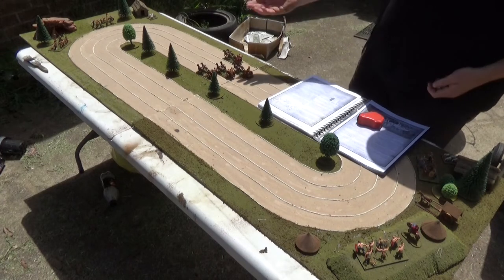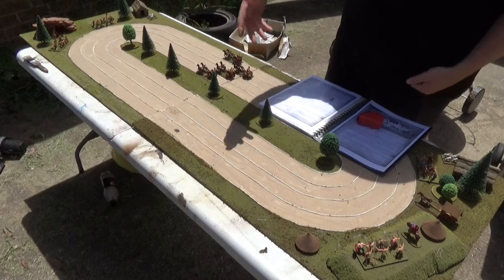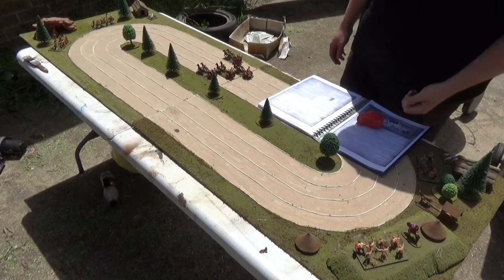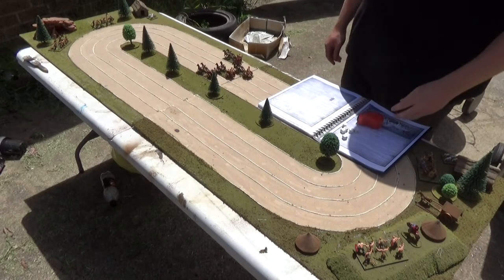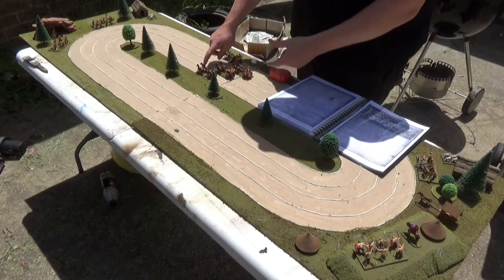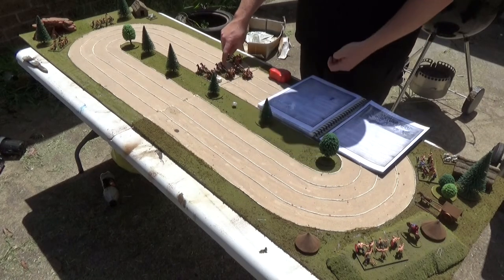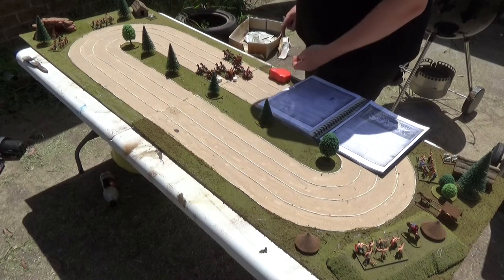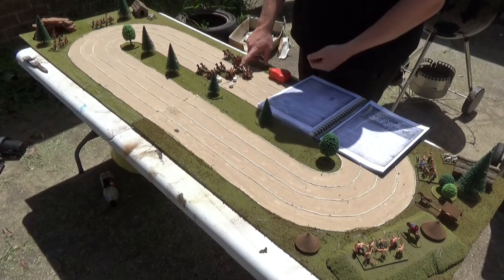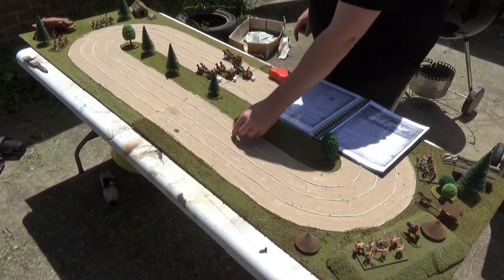Basically we keep working our way through these rolls until someone wins the race. I'll keep going for a couple of turns to show you how it all plays out. So we roll for initiative again — this guy gets a 1, not good. This one gets a 4, this one gets a 5, and this one gets a 6. Beautiful.